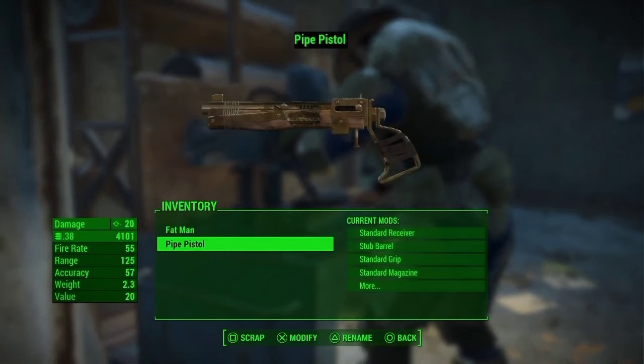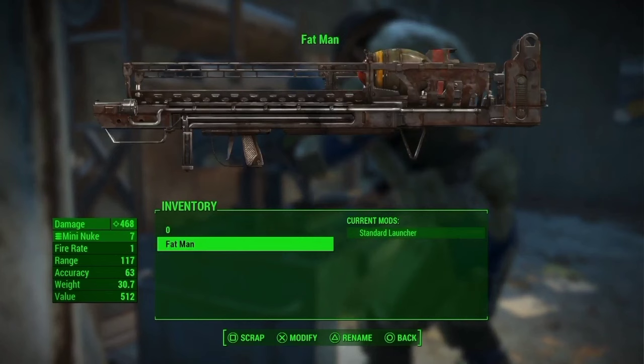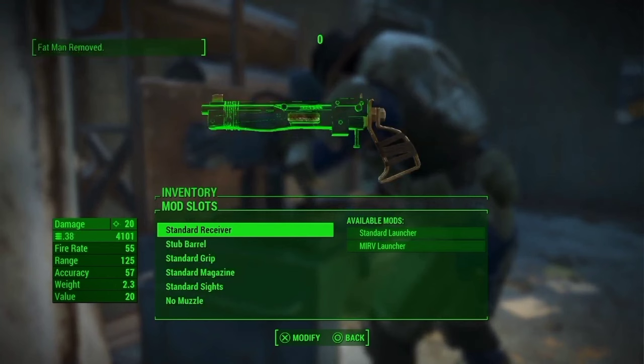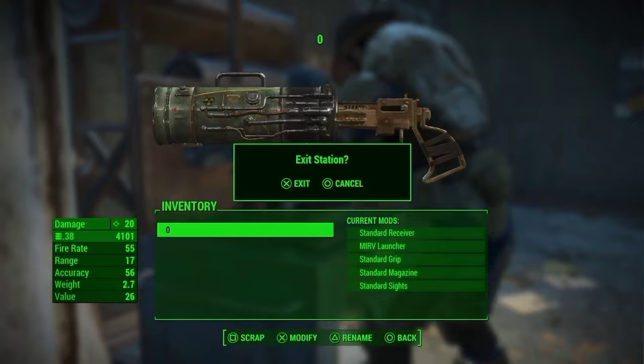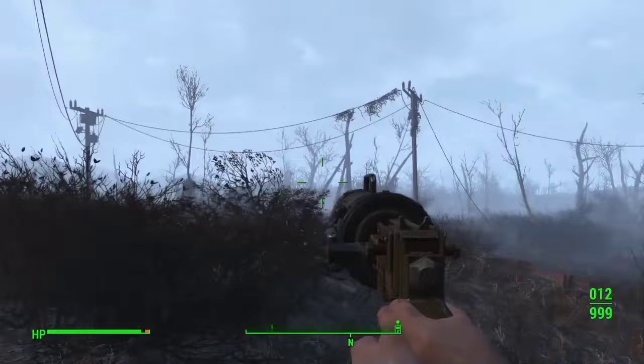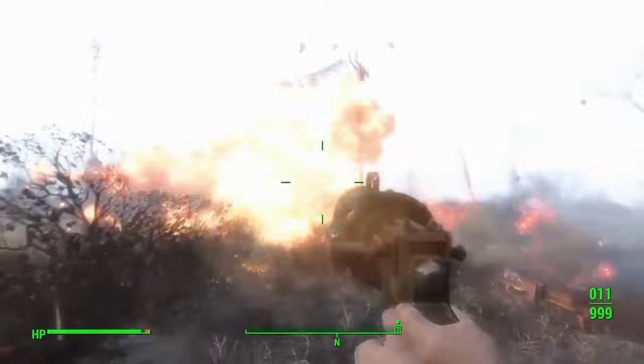For the Fat Man, you're going to press Scrap and Modify at the exact same time. The timing is specific, but if the glitch works right you should see the Fat Man Scrap menu at the same time as its Modify menu. When you scrap your Fat Man, you'll see that you are in the menu for the Pipe Pistol but the modifications are the Fat Man's. So when you stick the Merv Launcher on the Pipe Pistol, you now have a ridiculously overpowered weapon — a Pipe Pistol that shoots nukes while still only taking Pipe ammo.